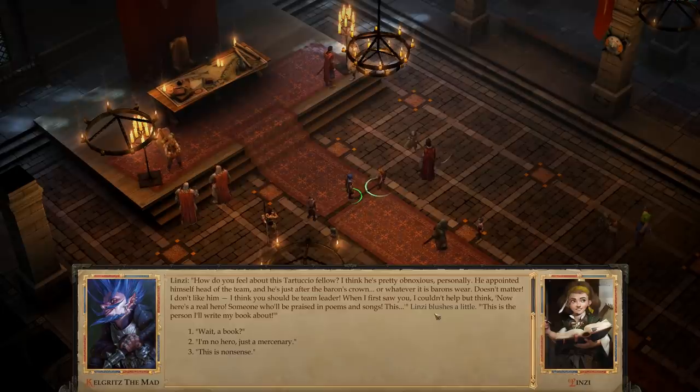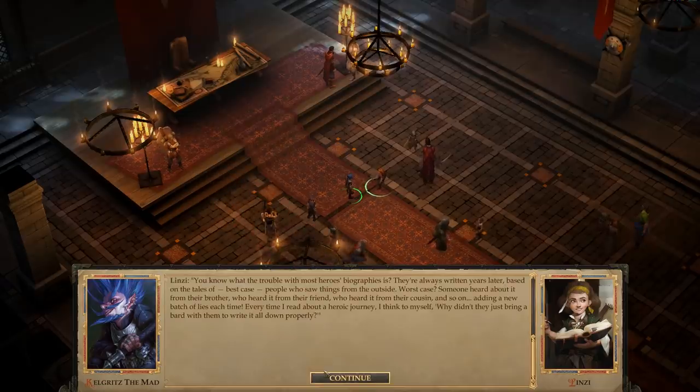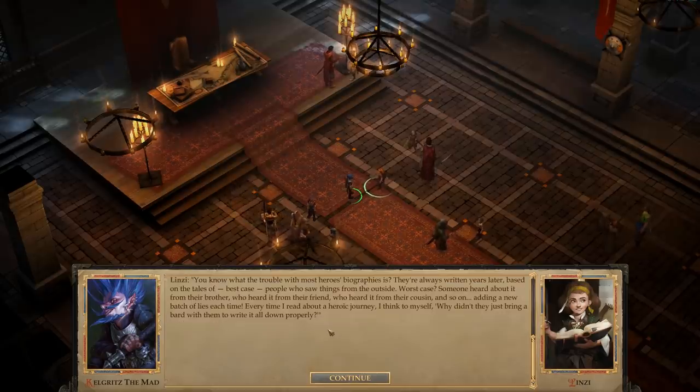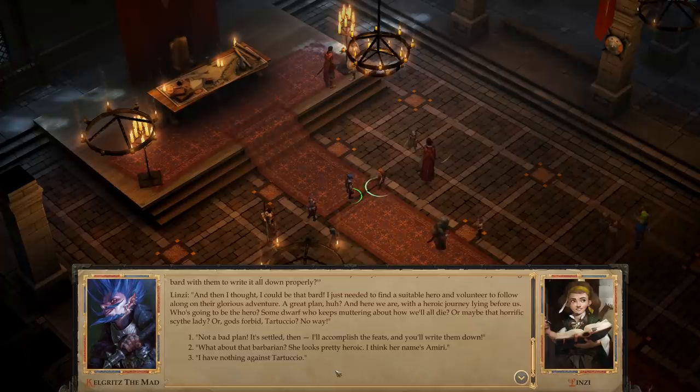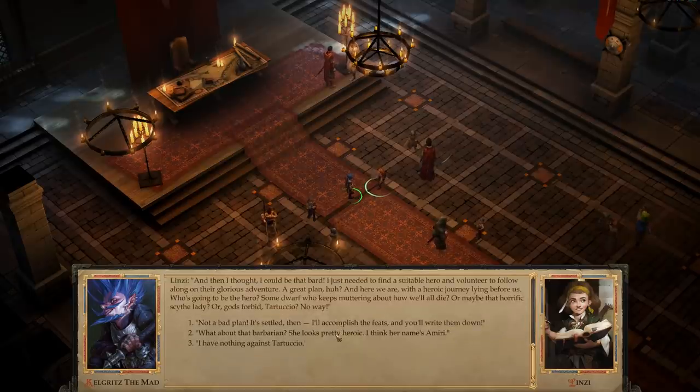For starters, I think you need glasses. For secondaries, you want to help me throw Tartuccio out of the window? He looks throwable. Want to write a book? I should have led with that. You know what trouble with most heroes' biographies is? They're always written years later, based on the tales of, best case, people who saw things from outside. Worst case, someone who heard about it from their brother, who heard about it from their friend, and so on - adding a new batch of lies every time. Every time I read about a heroic journey, I think - why didn't they just bring a bard along to write it all down properly? And then I thought, I could be that bard.